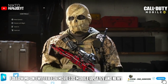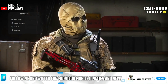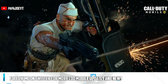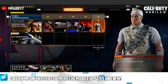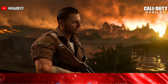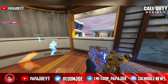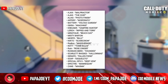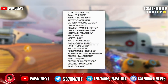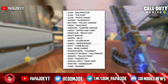We can also look forward to the Nikto character in his scary scarecrow uniform that we already saw in the Season 9 teasers, as well as the Ajax Operator skin called The Chef from Black Ops 4. Additionally, a new character skin called Rigs will be released for Season 9 in Call of Duty Mobile. Furthermore, more epic character skins were found in the in-game files, but we only know the names of them. Feel free to write in the comments which character skin you are looking forward to the most.